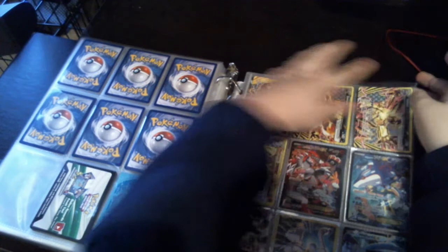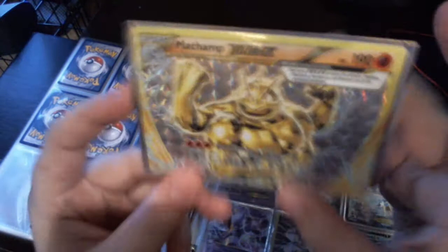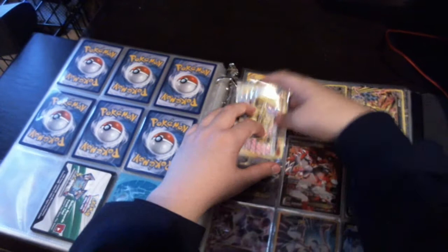I got this out of an Evolutions Trainer Box. Machamp Break. So I bought a box and it came with these two looking at each other, fighting. Groudon EX and Kyogre EX. It says it's Team Aqua's Kyogre and Team Magma's Groudon, but you know they never really owned them.